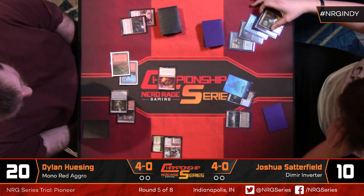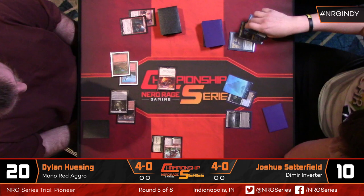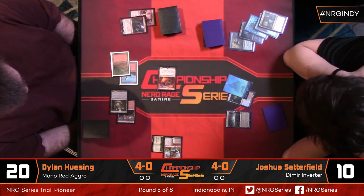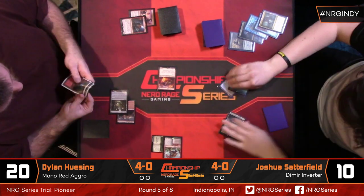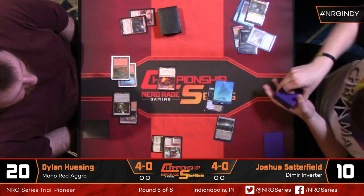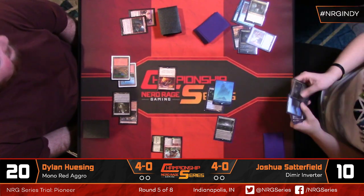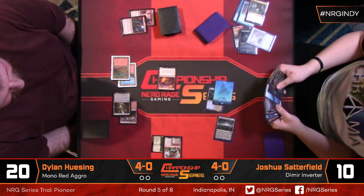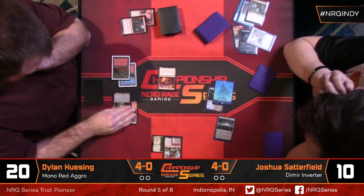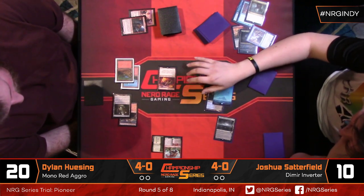Dylan finds Bonecrusher Giant — not the worst all considered. That's going to trigger the prowess on Soulscar Mage, so a pretty decent hit. Josh is already down to 10. It's not unreasonable that Dylan can still pick up a win here, but he definitely needs a little bit of help. One piece of technology we might see in these post-board games is Threaten effects — Kari Zev's Expertise or Harness by Force.